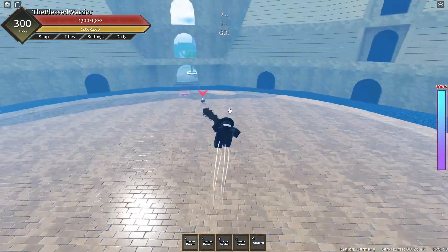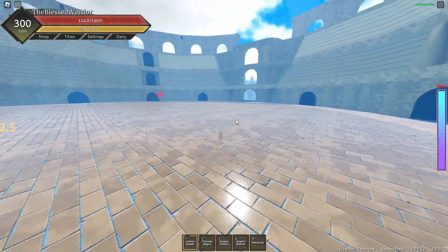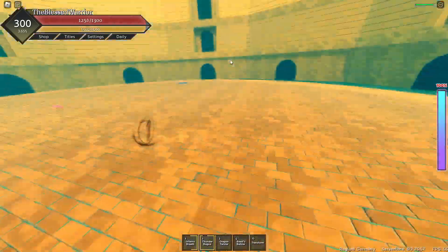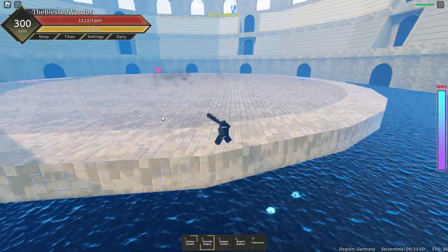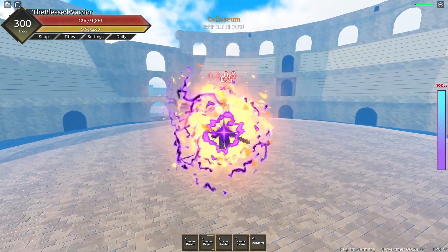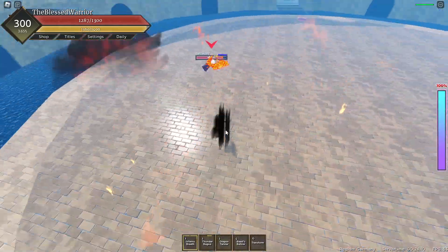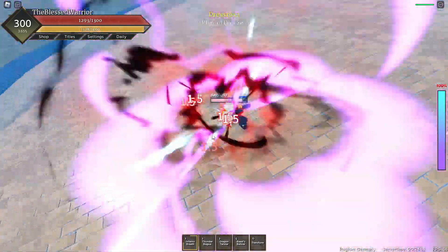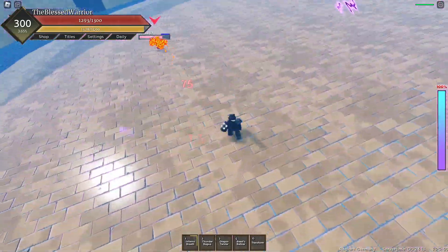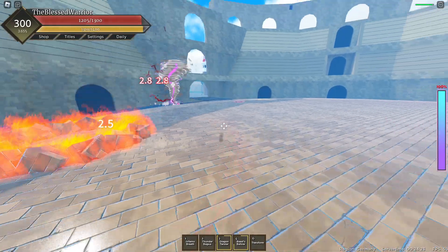For the first fight we're doing base v base — we should easily win this. Got him off guard with that. Let's see Thunder Bagua, maybe run away from that. Frontal breath is coming back soon, catch him with that. This move is just too good, and then Beast Bellow — the base combos are so broken in this game, it's actually insane.